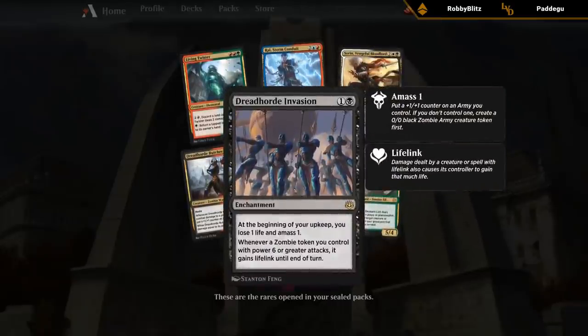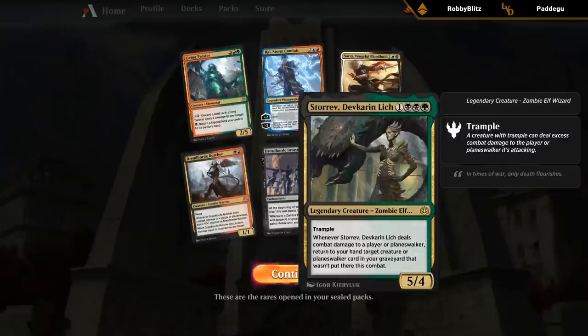So some good rares — especially the Invasion and Storrev seem like the better ones here.